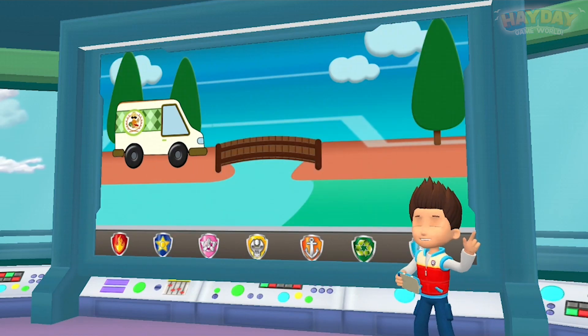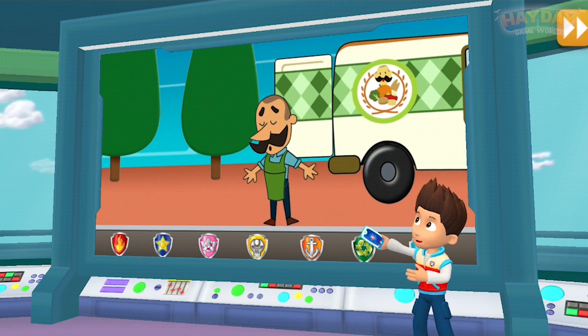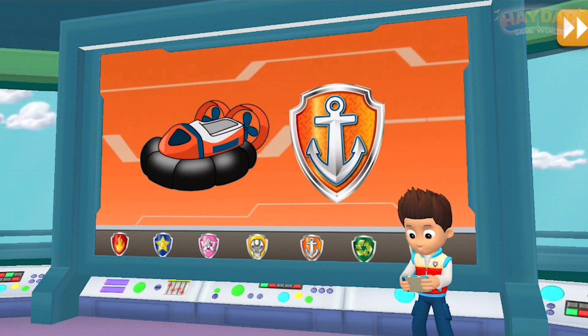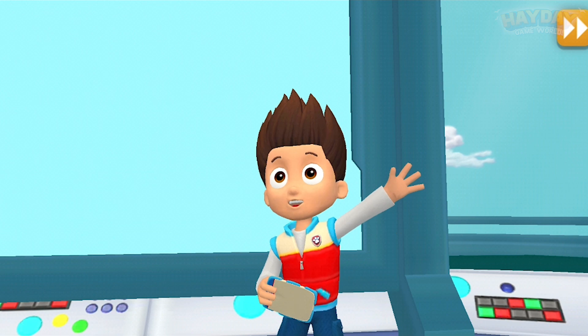Mr. Porter was delivering some groceries when he hit a bump on the bridge. He was transporting big bags of pup treats, and they fell into the river. We need to return them to Mr. Porter. Zuma, I'll need you to head down the river and collect those bags of treats before they get to the bay. All right, Paw Patrol is on a roll.